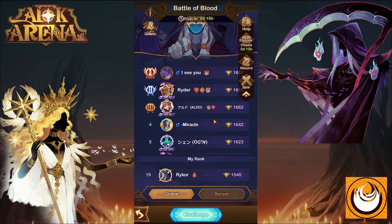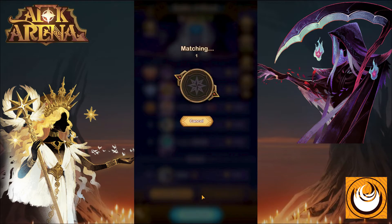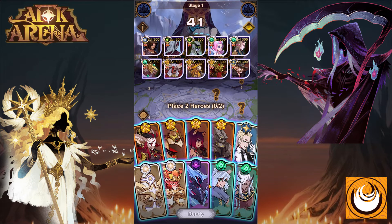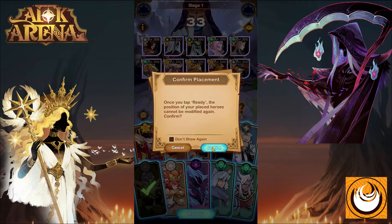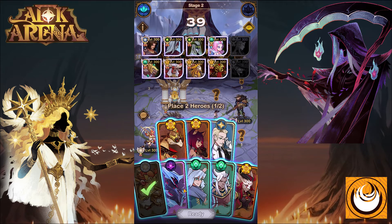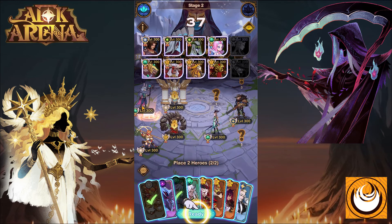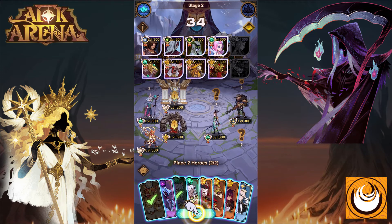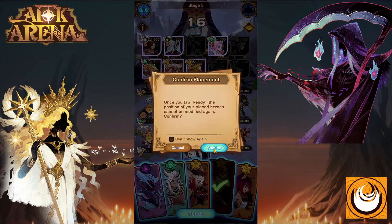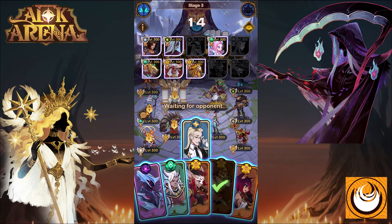Once you have done this, simply click on Challenge and wait for your opponent to be matched up. Once matched, you immediately start with 10 cards. You can click on the eye icon to see your opponent's hero cards as well. You need to pick specific heroes to counter the enemy, or you can pick team compositions that either stall to outlast your opponent or burst to quickly one-shot all opponents and claim victory. Each player picks two hero cards at a time, and once all five slots are filled the battle will begin.